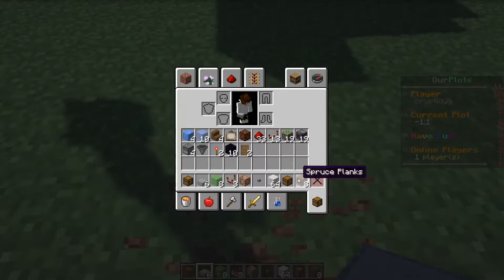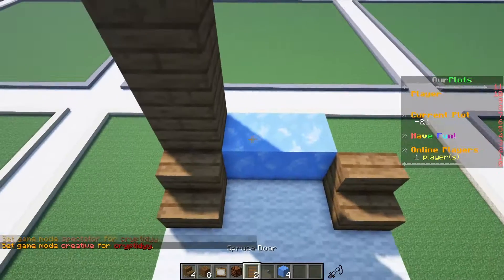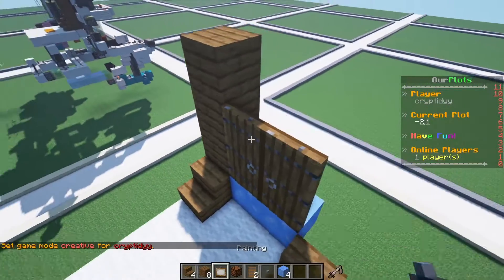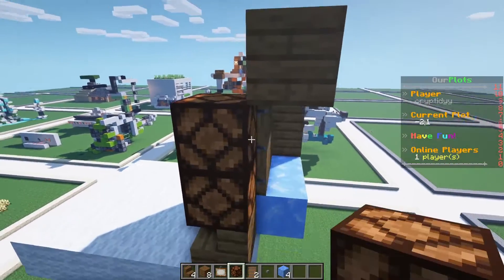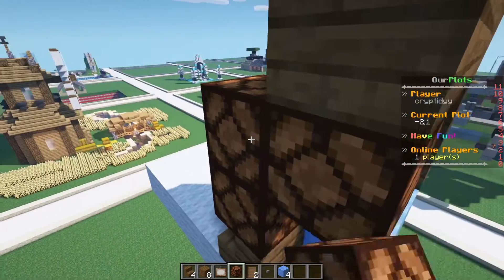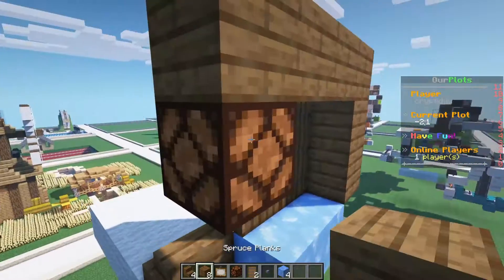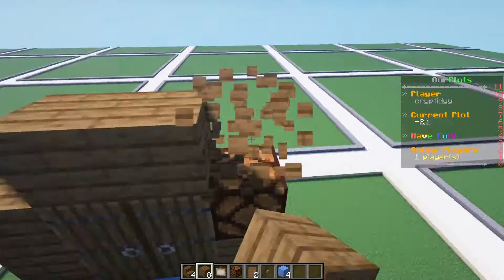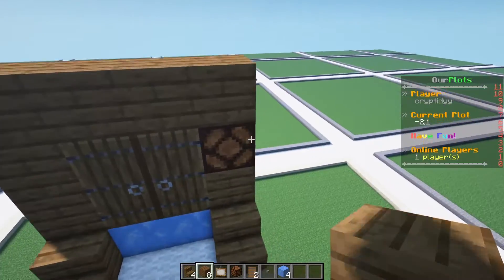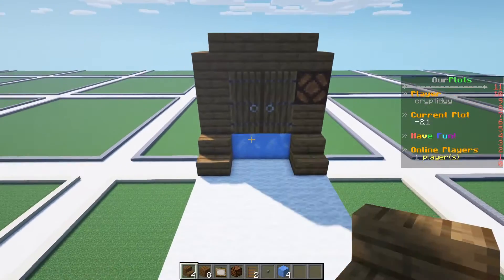Start with two stairs like this, an ice block on the back, and then doors on the ice blocks. Make sure to use blue ice because a lamp will be right here, and when the lamp turns on it can melt regular ice - but blue ice won't melt. So use blue ice if you want to add a lamp; if you don't want a lamp you don't have to use blue ice since it's kind of rare in survival. Now add the lamp in, put stairs above, and that's your closet. To hide the ice down below, add a painting.